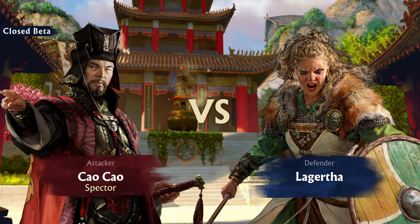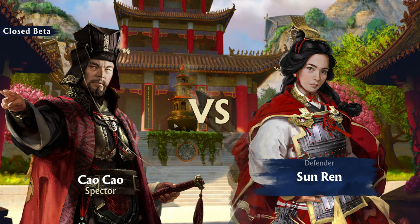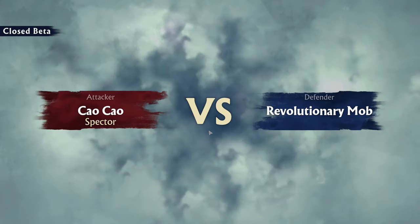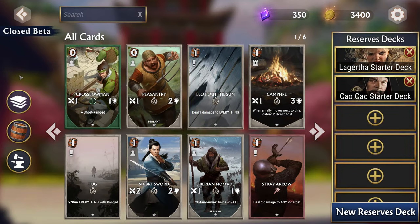Besides the new board setup and game mechanics, Total War Elysium will offer players the roles of many historical generals from all sorts of different ages across the world, from Sun Ren and Tse Tse to Marie Antoinette and Napoleon. At launch there will be about 10 generals, including Vikings.